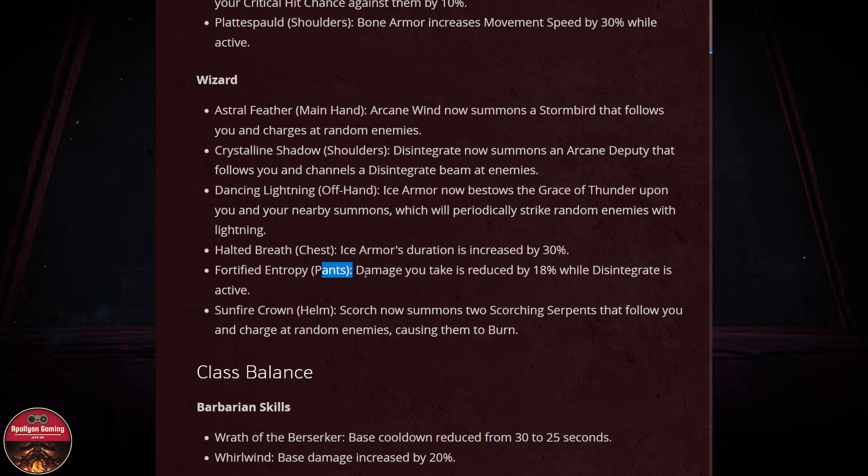For the pants: damage you take is reduced by 18 percent while Disintegrate is active. This could be interesting — we could combine this with items that also reduce damage and use Disintegrate together to get really tanky.